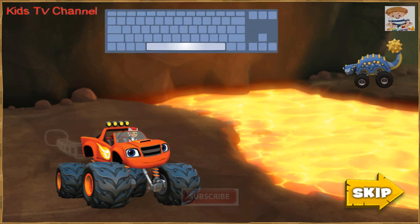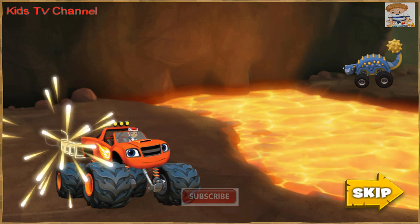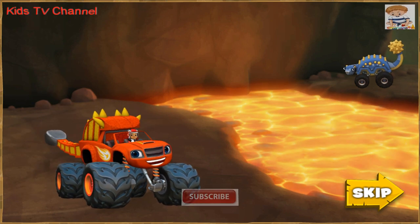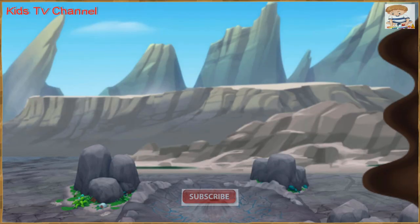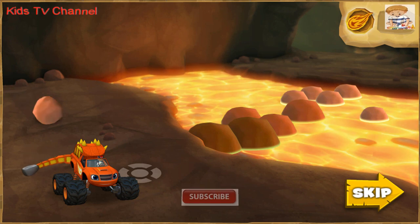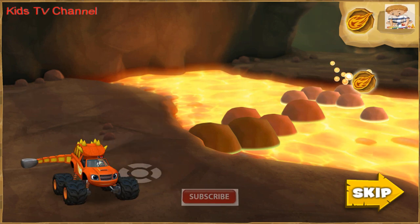Press the space bar to help — keep pressing the space bar! All right! Blaze is an Ankylosaurus monster machine! Force is when you push or pull something. When Blaze swings his tail to knock the rocks into the lava, he is using force!